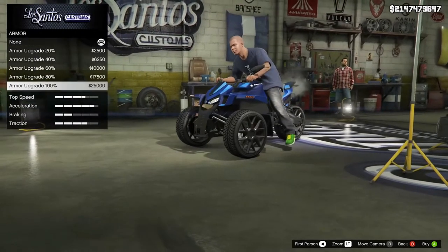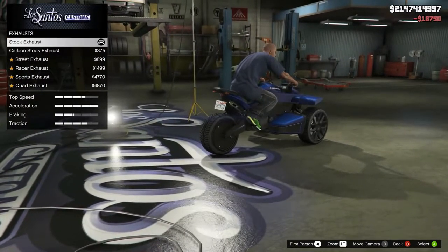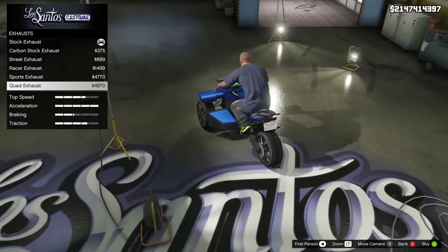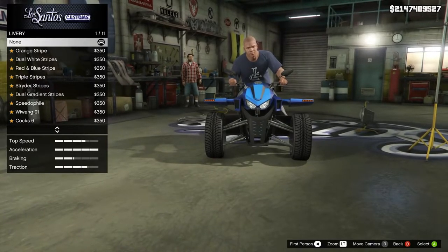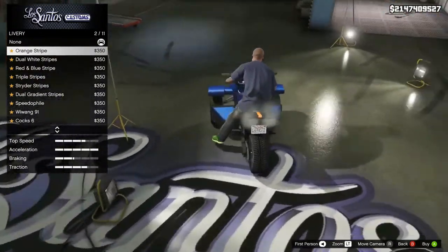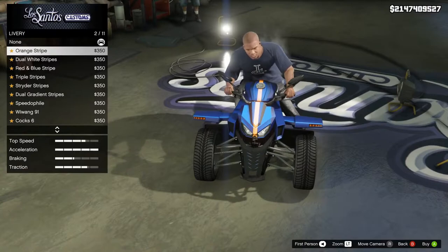For this week's event, starting from the 5th — I'm currently recording this on the 6th of March — we have two times money and RP on the Gun Running sell missions in the hangars, and two times money and RP on any missions from the Bunker series, which are the competitive adversary modes. There's also a free Overflod Nagasaki livery just for logging in this week, along with 35% off the MOC and customization options.